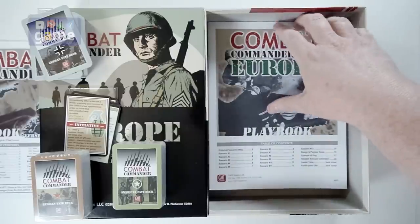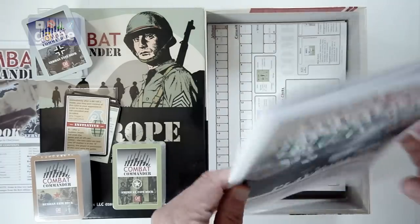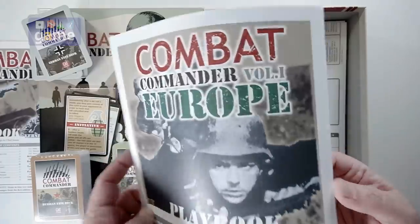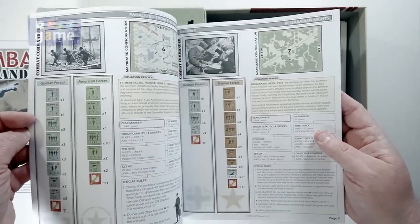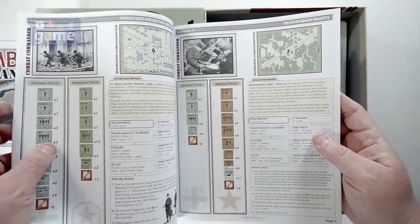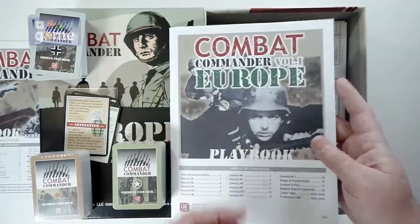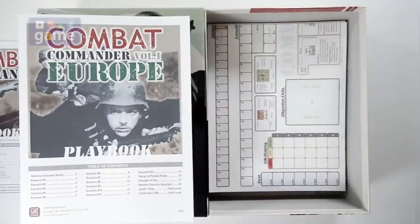Then — and this is a little disappointing to me — you're going to get the playbook. What this has is your 12 scenarios that come with the game. It is also paper, and it is color. For each of the 12 scenarios, it's going to give you your order of battle, how you set up the game, which the rules tell you how to understand. The disappointment is that with Combat Commander Europe and the first major expansion, Mediterranean, which gives you three more nationalities, they were playbooks.